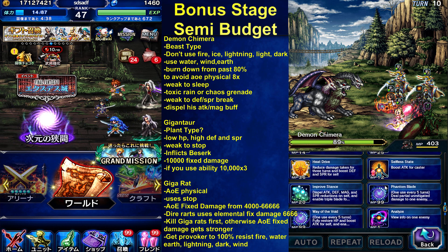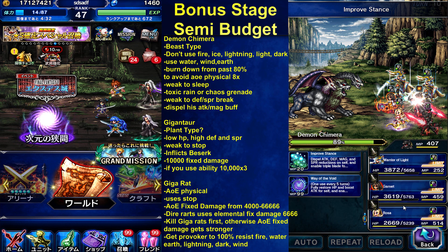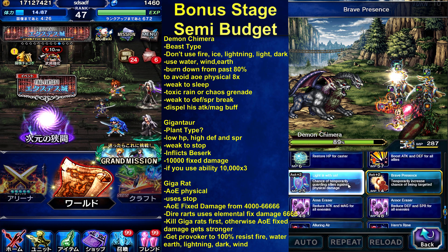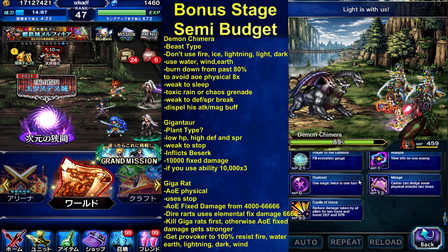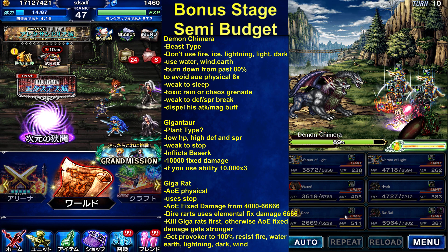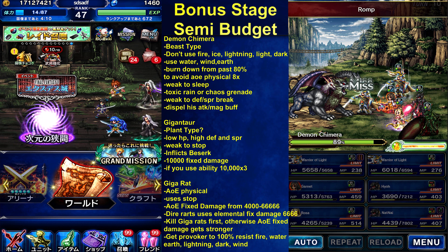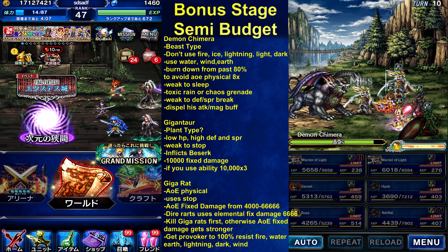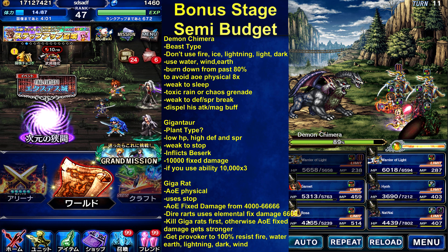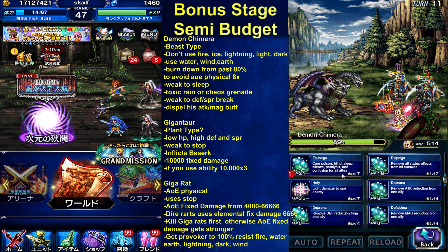We need improved stance. Okay, take our time — improve stance. All our buffs need to be up. Provoke. Cover. Elemental resist. Zone damage for the chief. We'll cast Zunaga, Karaga.